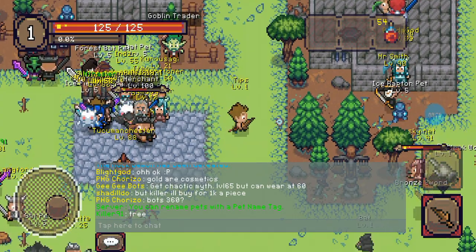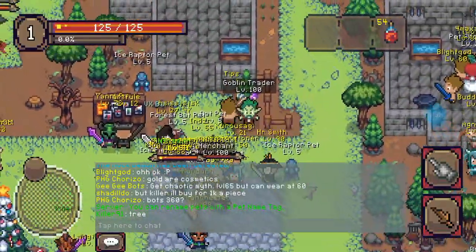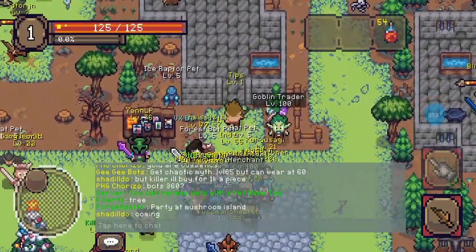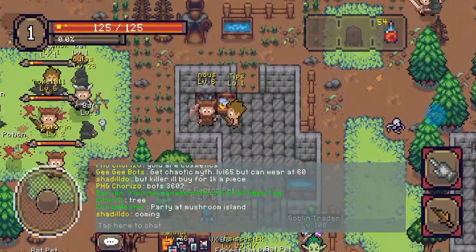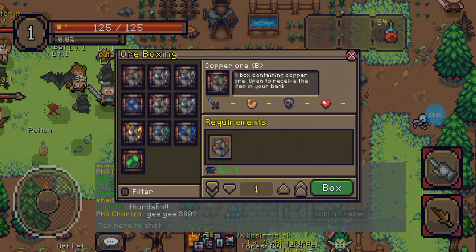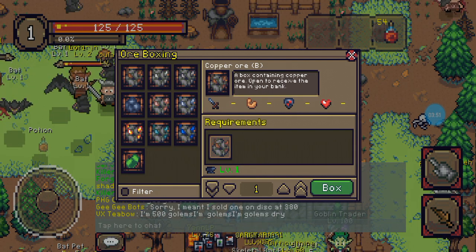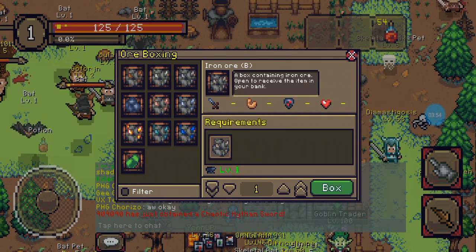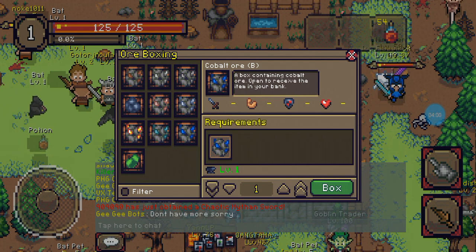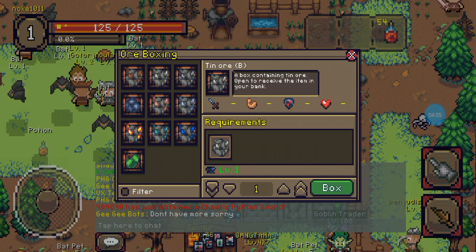That moves me on to my third tip. I talked about this very vaguely in the last video. This room up here is the ore boxing room and the bars boxing room. If you're going to sell ore to other players, you have to box it — otherwise you'll only be able to sell like 35 or 36 at a time. Boxing doesn't cost anything, the only cost is time. So just go box your ores and then you can sell them.